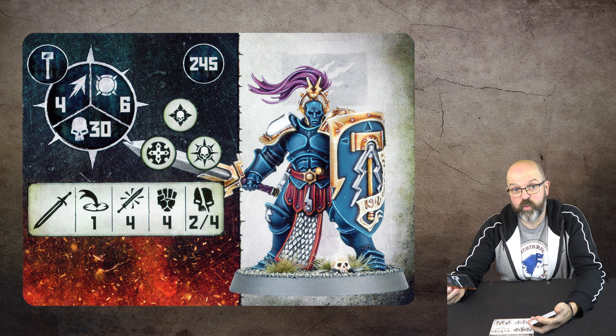This is the last Liberator — he's got a grand hammer, probably one of my favorite models in Age of Sigmar. 185 points, three attacks, strength five, three-five damage. If you're building a list, that's a solid option.